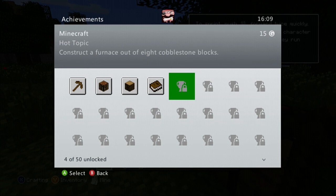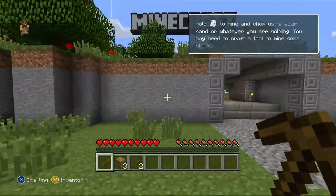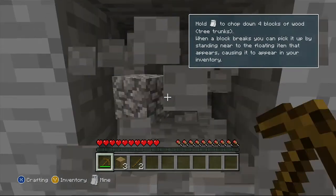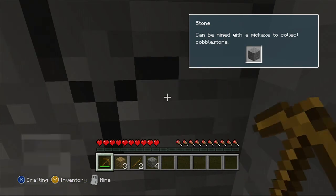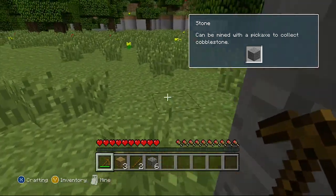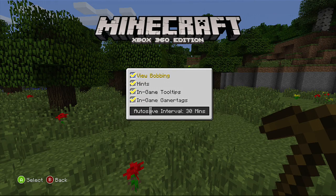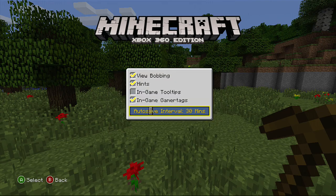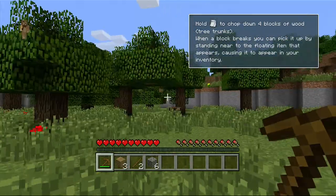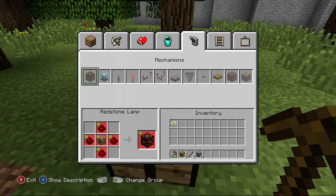Fifth achievement: 'Hot Topic' — craft a furnace out of eight cobblestone blocks. That's going to be the hardest one. We're going to get cobblestone and make one. I really want to do this series for longer. Let me click that — okay, I don't want to fall outside. Let's check if we can make it.